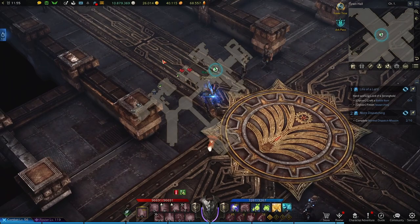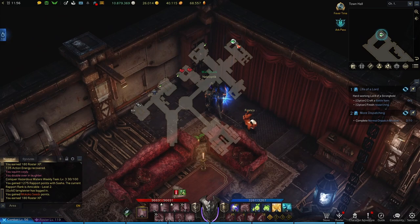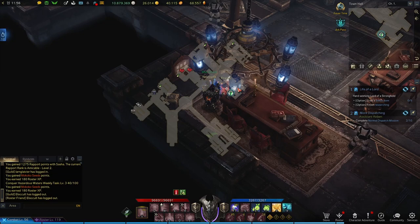Now we're going to run a little bit further back into the town hall and take a left. Up here in the top corner, behind the couch, we're going to find another seed. Then we'll visit the other two rooms, grabbing a seed in the northeast room here, and another in the southeast room here.